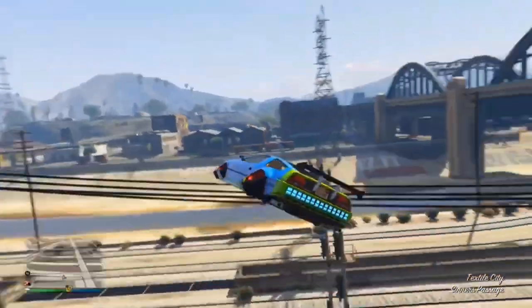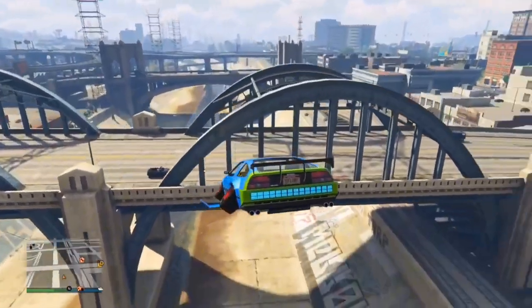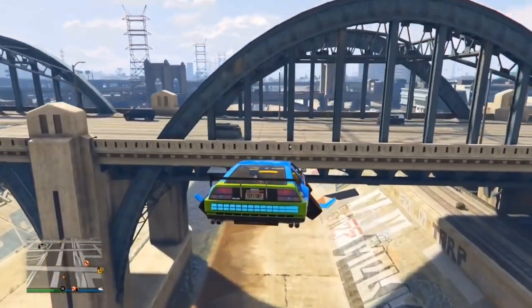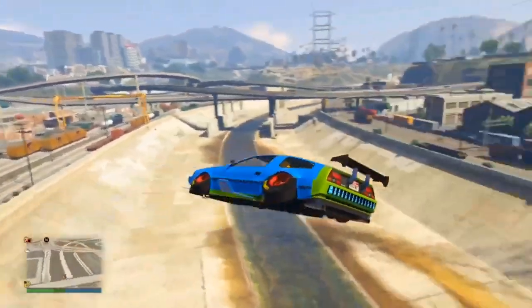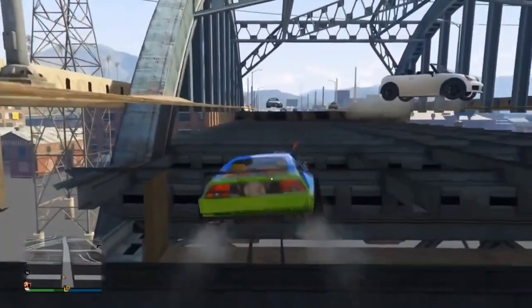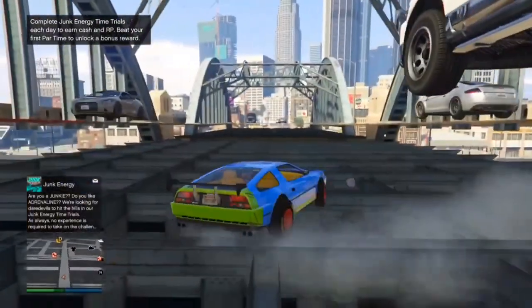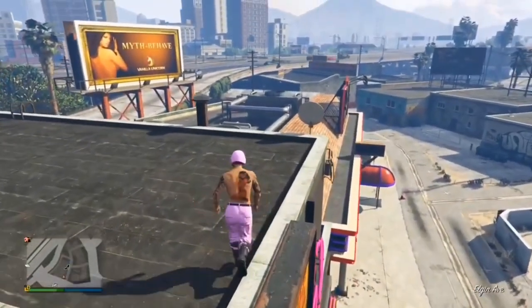This next glitch is a spot inside a bridge near the LS River. Find the bridge with the two large arch guards on the sides. Get a Deluxo and fly into the small gap on the side of the bridge. Once you're in the gap, press X to switch into driving mode instead of hover mode, and you'll be driving inside the bridge. You can actually shoot from inside here too.